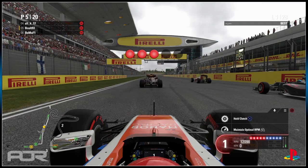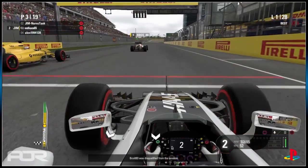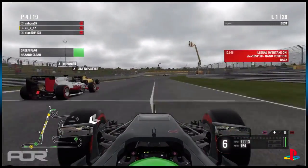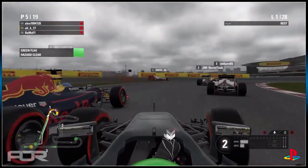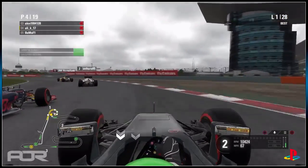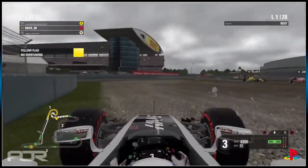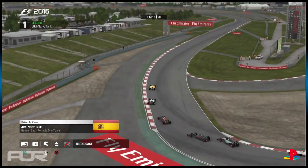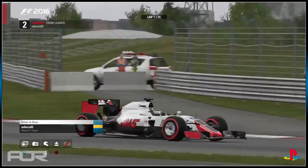Here we are then on the grid — three lights, four lights, five lights. Lights out and away we go. RBOS looks like he's jumped the start — he's got an absolute flyer! Now we've got Ali K up the inside into Turn 1 and Alex on the outside. RBOS must have jumped the start — he's gone wide through Turn 2 and Ali K has come back up the inside into third. Alex is still there on the outside as Nervotank leads, then M Thorne, then Alex. Contact behind as RBOS goes spinning round — a dreadful start for the Haas driver, now down at the back in 16th place. Yellow flags waving — a pretty messy start there.